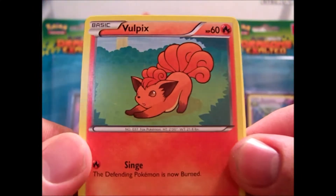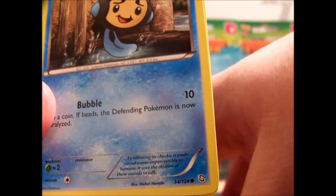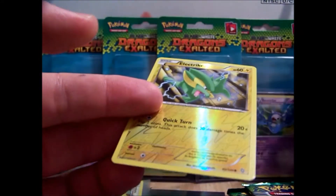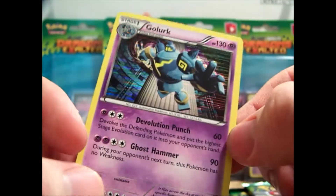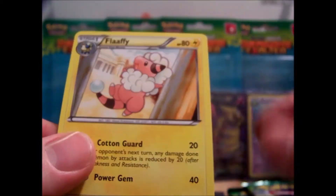We have a Vulpix, Aerodactyl, Tepig, Swablu, Magikarp, Reverse Elektrik — Elektrik, or whatever. That's a common. My Rare — there's a Golem Holo. That's a cool card. I really like these Holos; they're starting to look a lot nicer. We have a Maractus, Roselia, and a Flaffy.